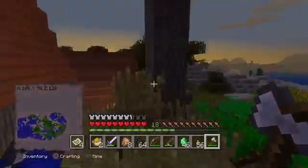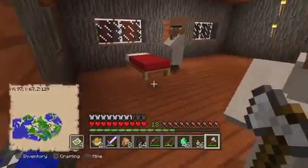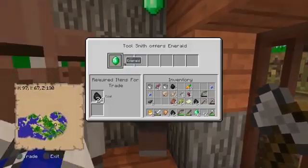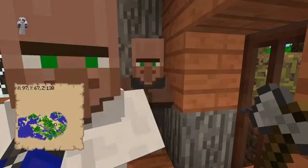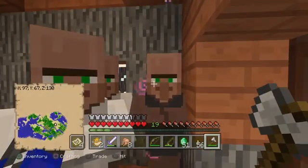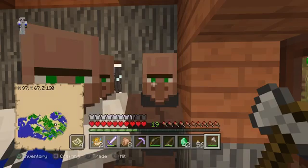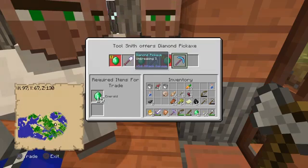Looks like nighttime has come, so I don't want to miss out on the trade. Just gonna get a good night's sleep and tomorrow start talking to the blacksmith. The toolsmith needs some emeralds, so let's spark you up. Looks like he just gave me a good opportunity. I really want an unbreaking iron pickaxe. I'm really going to get that diamond pickaxe that I really need.